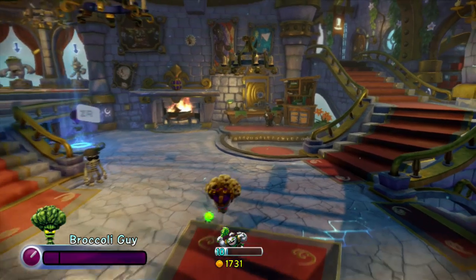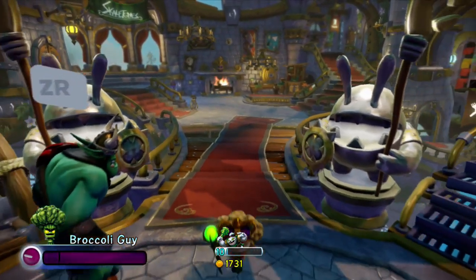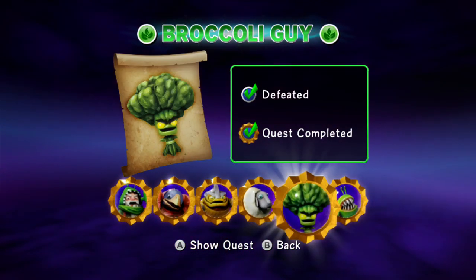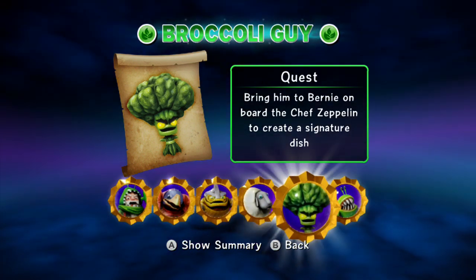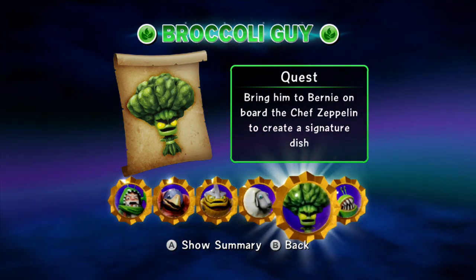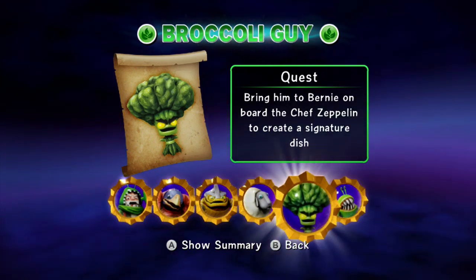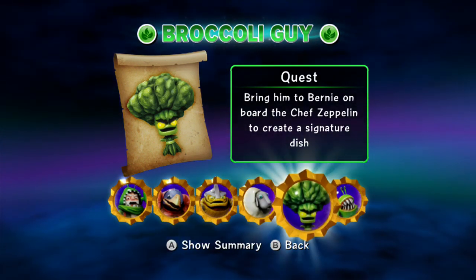He looks like cauliflower rather than broccoli now when he's evolved. If we go to the wanted posters, you will see — already caught him. You would go over here and show quests. In order to get Broccoli Guy, you have to capture him in Chapter 3, Chompy Mountain. His quest is to bring him to Bernie on board the Chef Zeppelin — that's Chapter 5 — to create a signature dish. He really doesn't do anything special; it's quick, like 10 seconds, and then you get the upgrade. Really easy.